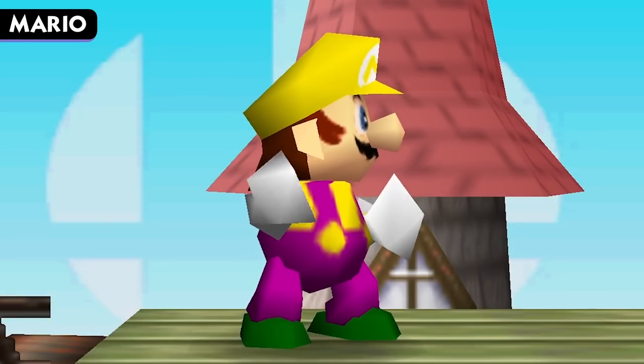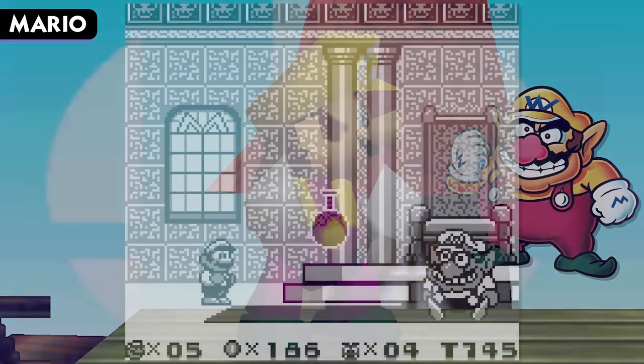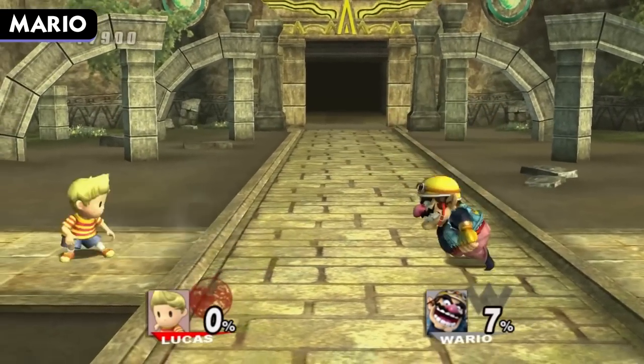Mario's first color scheme gives him a yellow hat, purple overalls, and green shoes, clearly based off of Wario, the arch-rival to Mario. Wario was first introduced in Super Mario Land 2: Six Golden Coins as the main antagonist, and has been a recurring Mario character to this day.